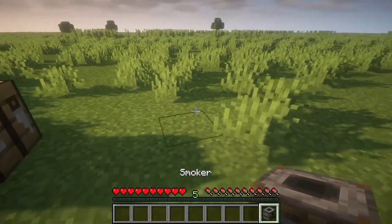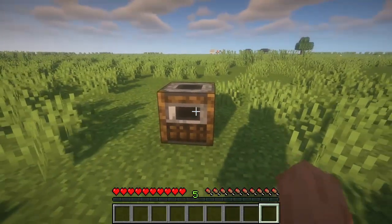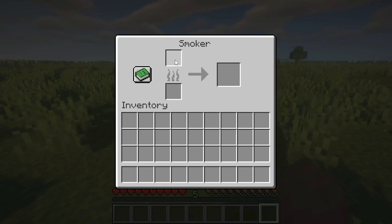A smoker is useful in cooking food as it cooks food twice as fast as the normal furnace, however it can't smelt anything else.